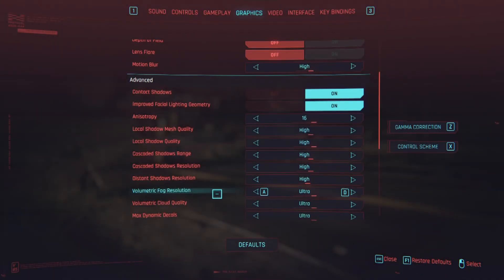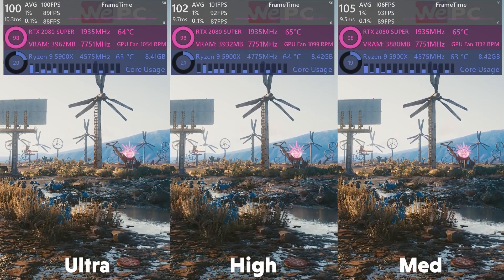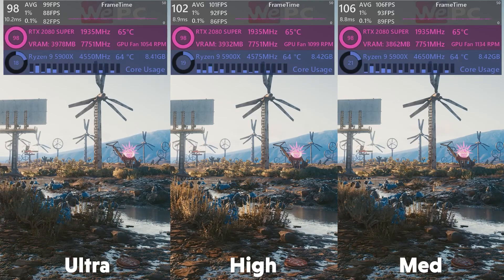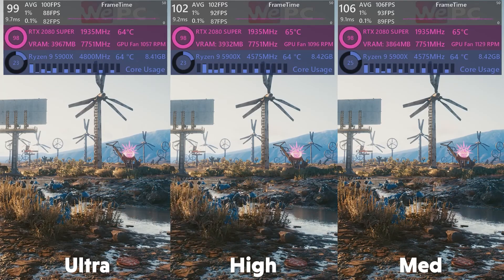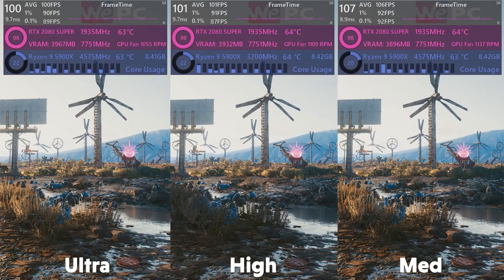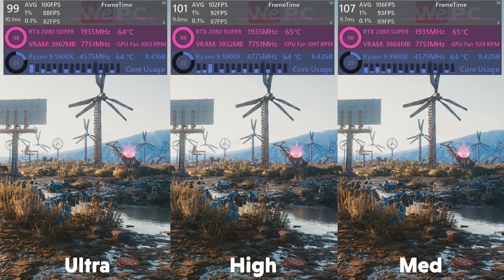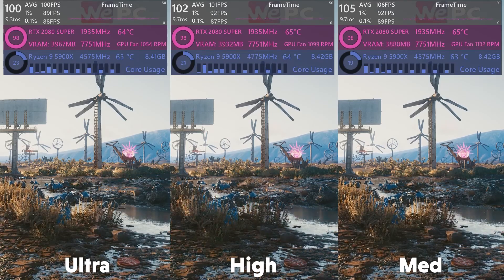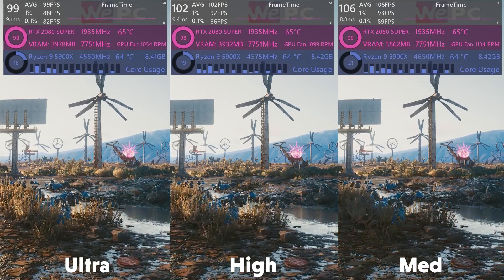Volumetric fog is up next and it may appear in places you don't expect, for example in the desert governing dust particles and background hazing. There's not a noticeable difference in fog quality going from ultra to medium, but high — being the middle option — offers very little visual difference over ultra and provides a good 8 FPS increase. However, in areas of heavy fog there are some quality improvements to be had by going ultra, so for that reason I'd say ultra.